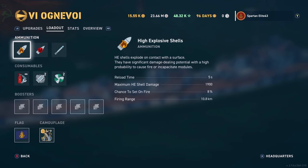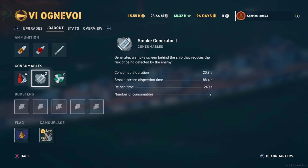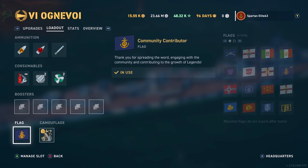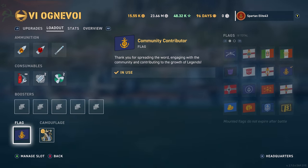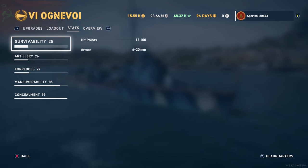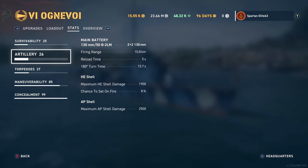As you can see, we've got two smoke generators, two engine boosts. We are running our flag, the community contributors, and we have our camo for the permanent camo. Survivability: 16,100 hit points. Artillery: we have 130mm guns. It's got four of them, which is just two turrets, one at the front, one at the rear. And they reach out to 10.8 kilometers.